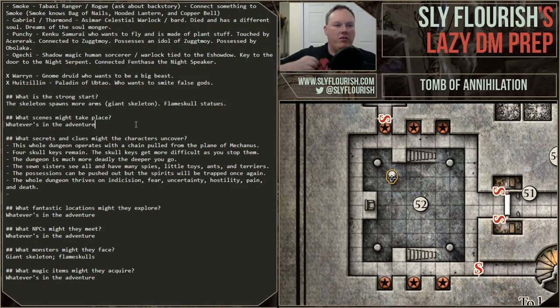If you just say characters, strong start, and secrets and clues, I think that is a minimal but effective prep. My chapter on the refined checklist focuses on the strong start, fantastic locations, and secrets and clues — but you can pick two or three. I've done it before. Just the strong start and secrets and clues might be the only thing you really need to prep an adventure, and then you can go.